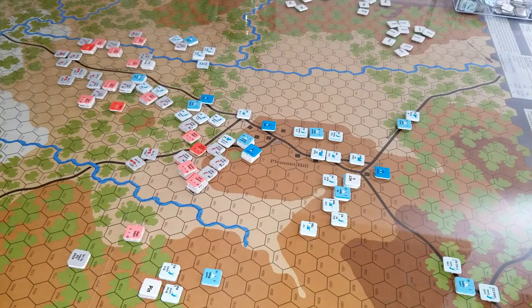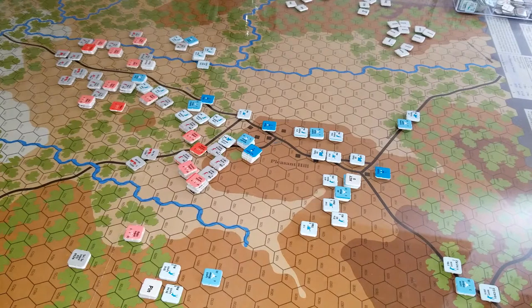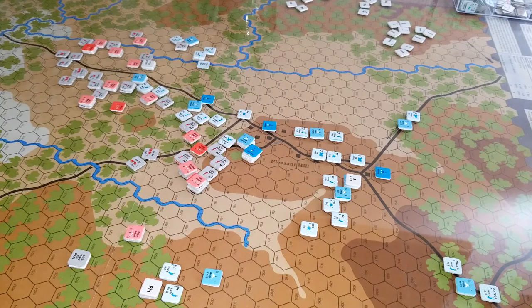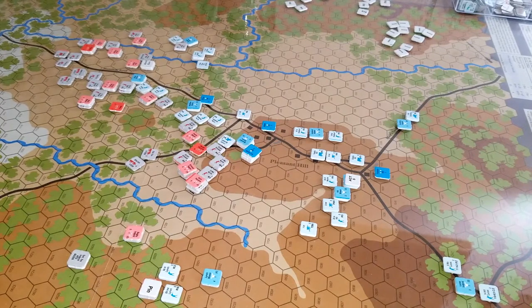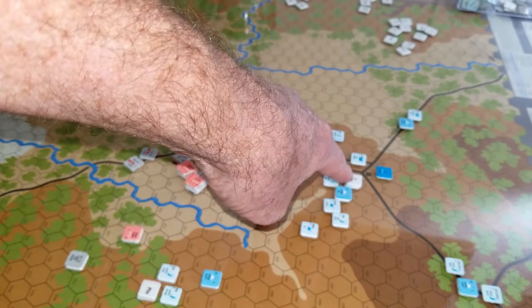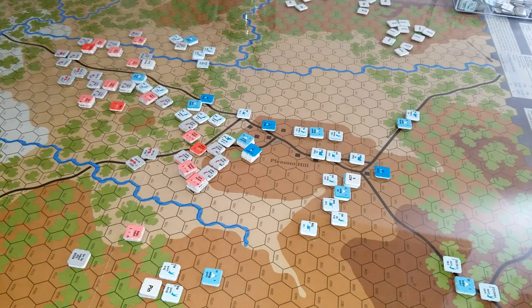Starting with turn three, the Union gets a table where they roll for activation of units. If the Confederates get within three hexes of a brigade that's not activated, that brigade activates. For four, five, and six hexes, they get a marker put on the brigade, and then you roll each turn to see if they're going to activate because of that marker. I did have one brigade activate, but one sitting right here has an activation number of five — so he has to roll a five or better to activate, unless he pops up on the table and activates that way.